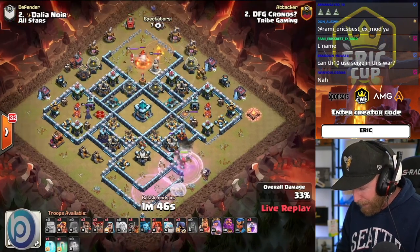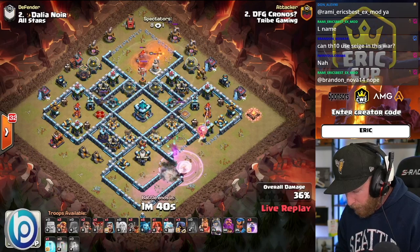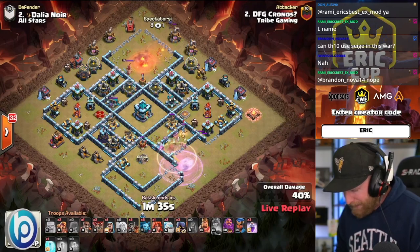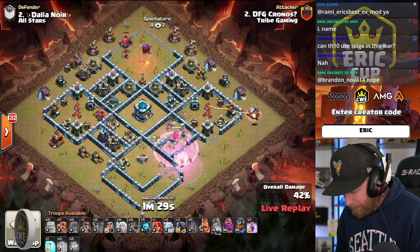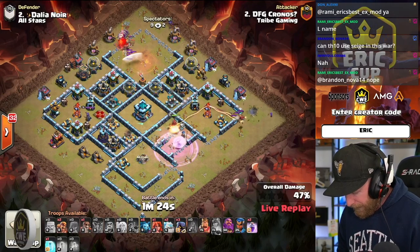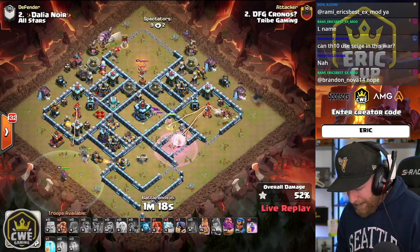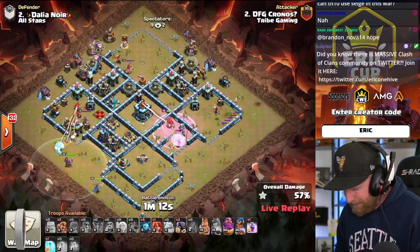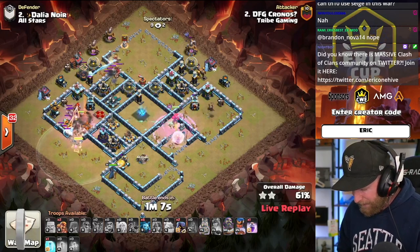He opens up the right side compartment with a Wall Break so the next Wall Breakers can target all the way to the middle, then sends in another to open up the CC. That'll make the Queen go all the way to the middle. She has to go to ability, but that ability will carry her through the enemy Warden, so it won't go to waste. He sends in a Dragon Rider and Balloon to quickly take that Air Defense down and rush into the Multi-Inferno.